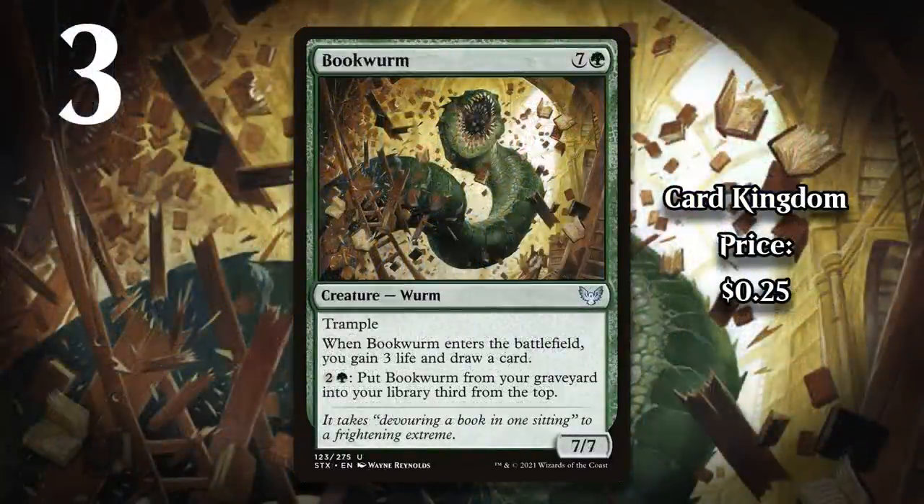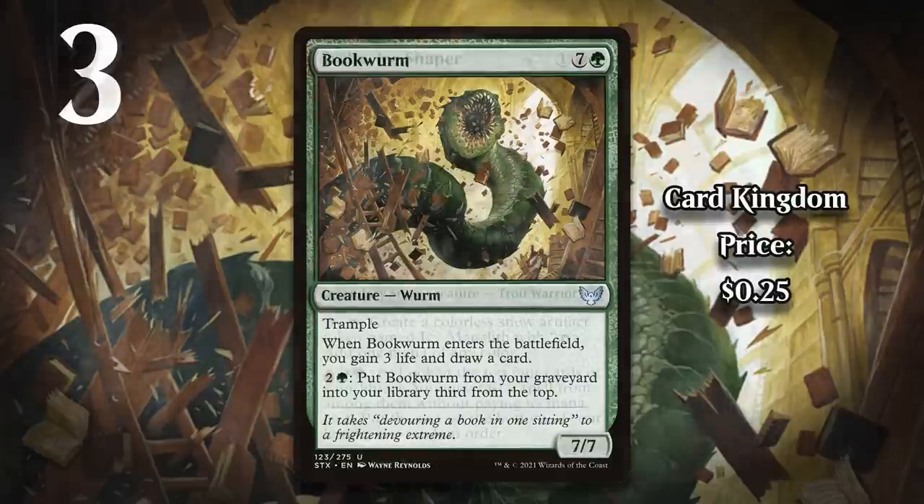At number 3, I've got Bookworm. Like I mentioned earlier, I like slow, grindy games the most, so it shouldn't be a surprise that Bookworm is high on this list. Like Rise of the Ants, Bookworm is an expensive card that, if you cast it, makes it pretty hard for your opponent to win. You gain life and draw a card, and then Bookworm doesn't even go away permanently — it just gives you a ton of value. Ramp decks in Strixhaven were very much a real thing, and this was one of the best payoffs for that. In Crimson Vow there's a similar worm in Bramble Worm, but it isn't nearly as impressive as Bookworm.